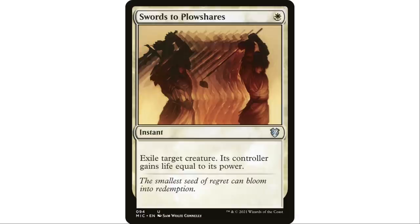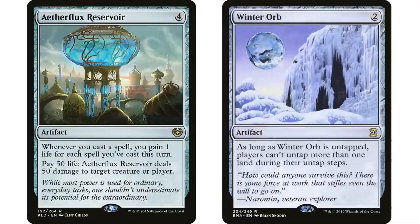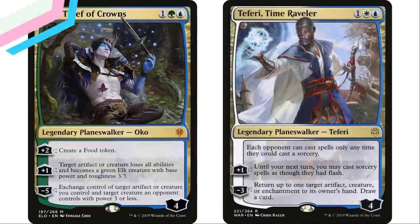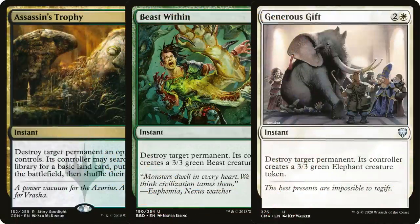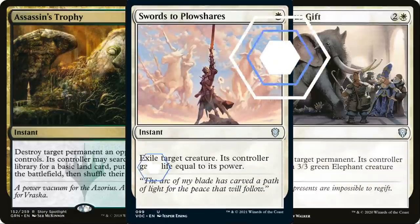I'm not hating on Swords at all — I put it in all my white decks, it's great. I just like to get people thinking about why is it so important to exile creatures. We've got some really powerful enchantments like Rhystic Study and Smothering Tithe that we want off the table, artifacts we want off the table, and planeswalkers too. Why is it so important to exile creatures specifically? Any of the other spells I talked about will also get commanders off the table and a whole lot of other stuff as well.